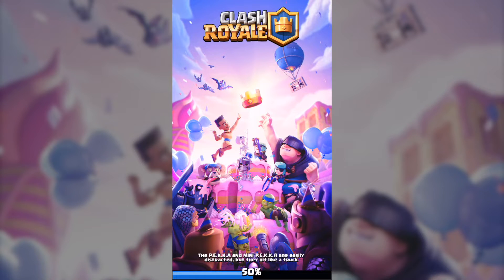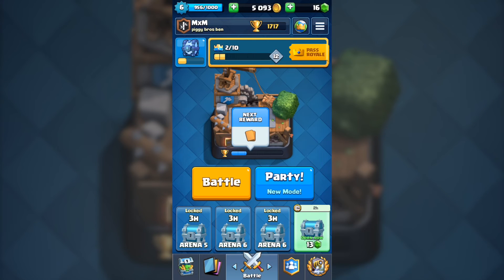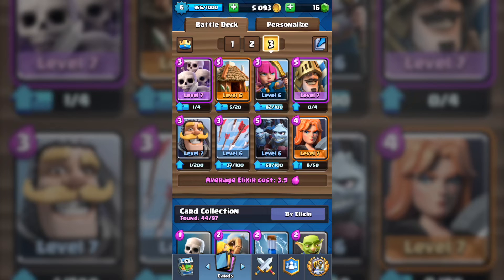Hello everybody, I'm going to be playing Clash Royale today. My King Tower is level 6 and nearly level 7, and I'm in Builders Workshop. I'm going to show you my deck: Skeleton Army level 7, Goblin Hut level 6, Archers level 6, Prince level 7, Knight level 7.